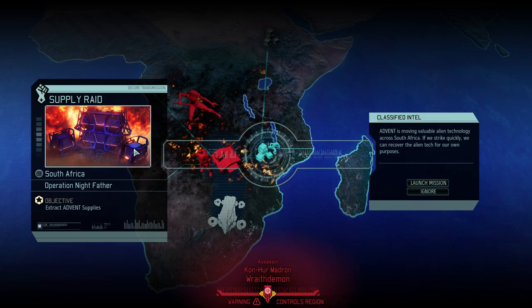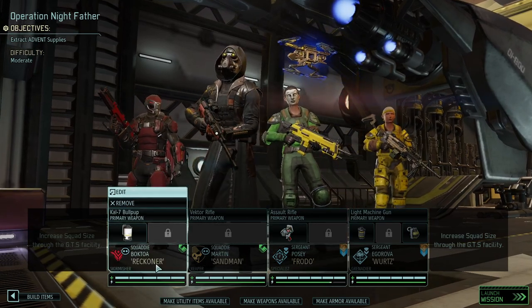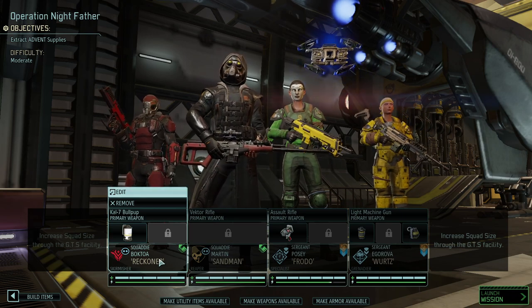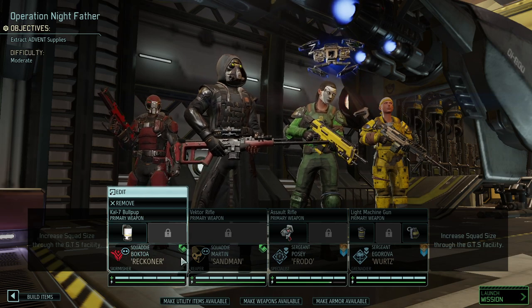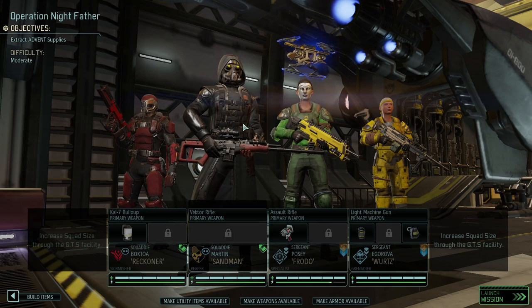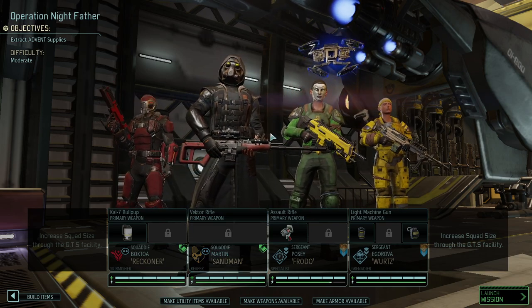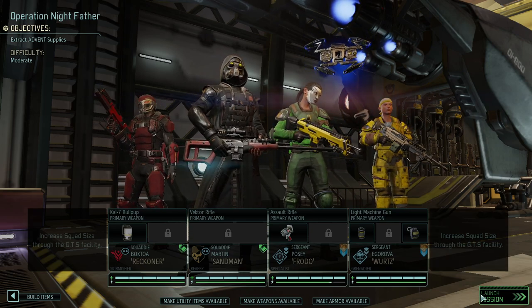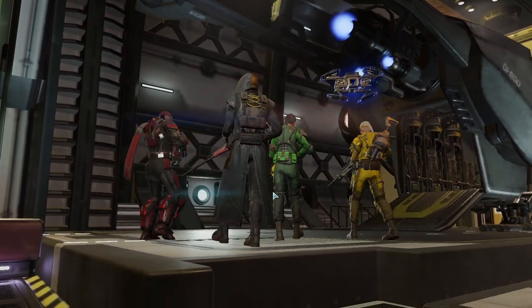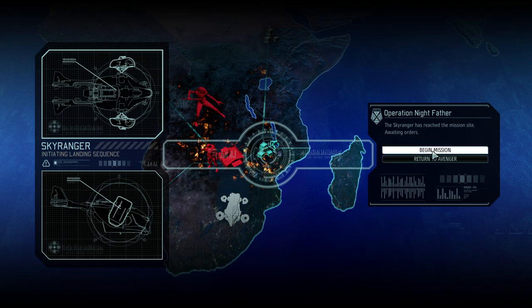Operation Nightfather is upon us and we definitely need supplies from that supply raid. Reckona is back from his first mission where he miserably failed and got wounded, so now we're going to level him up from Squaddie. Sandman was recently recruited and we're going to see how well Reapers do with just their base kit, using the Reaper as a recon unit and playing safe. The difficulty is moderate, indicating quite a few enemies — and potentially harder ones. Supply runs are infamous for having force rating plus one, meaning new enemies that typically wouldn't be in the game yet.